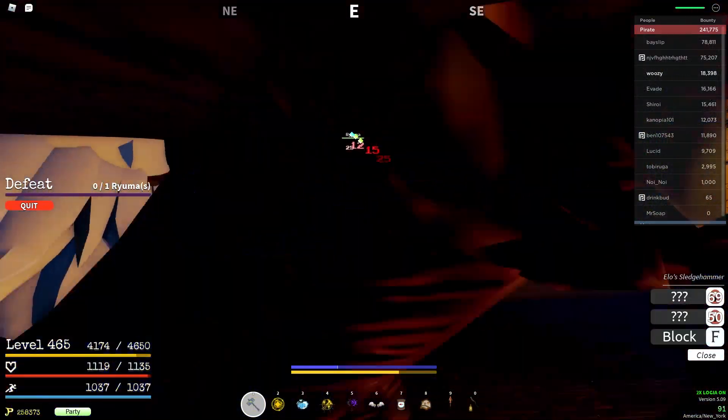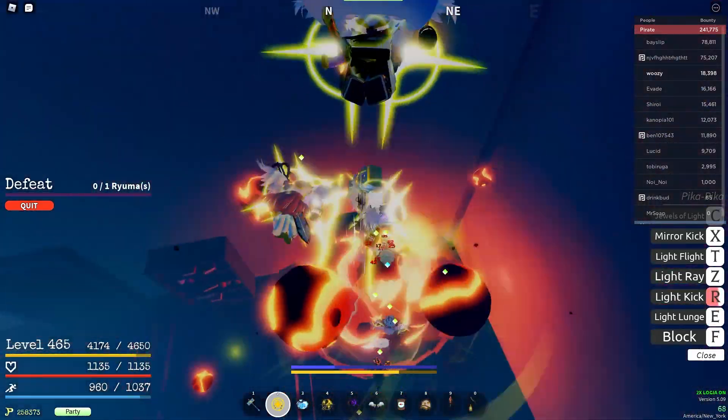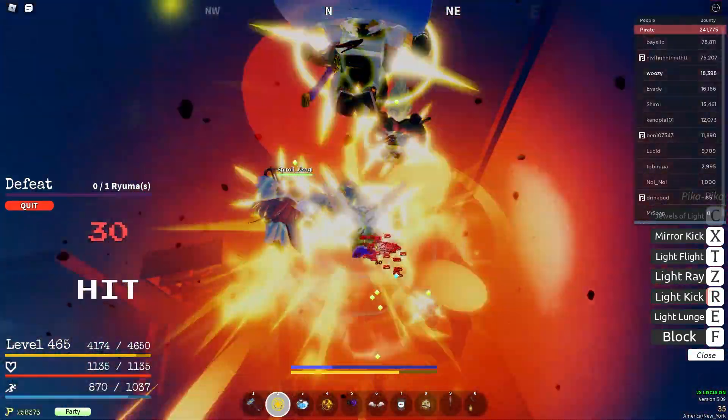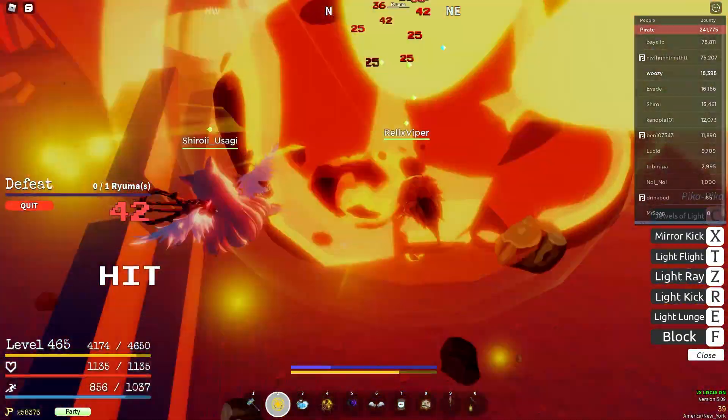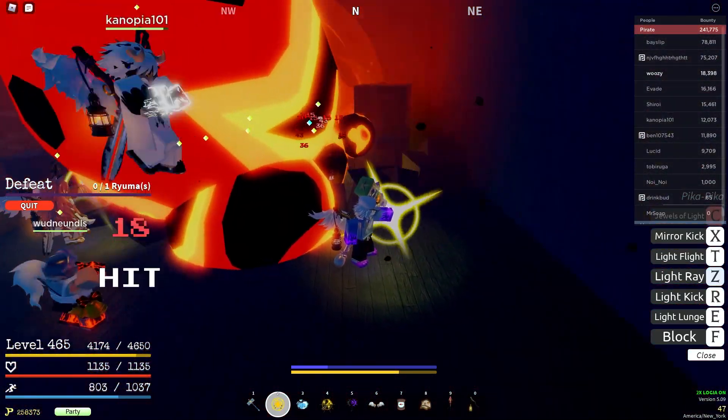Here's another example. This is on Ryuma. Over here, they get them in the bookshelf and everyone pops their ult, and this damage is just crazy. We do this about twice per boss and they die. So it's around like 30 seconds to a minute probably.